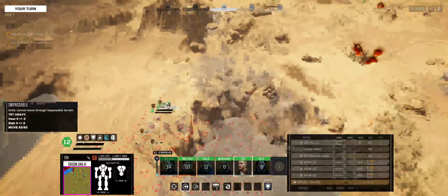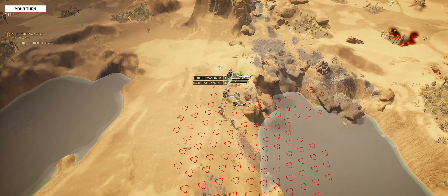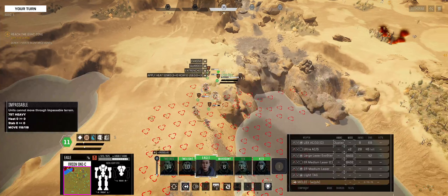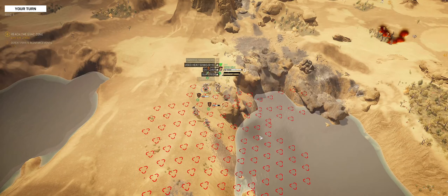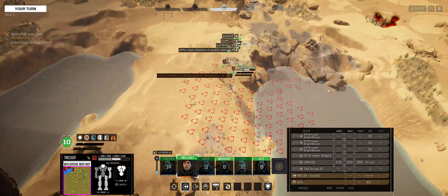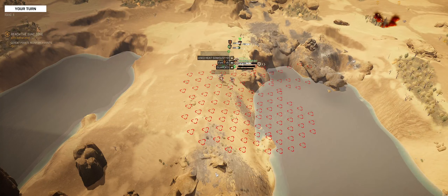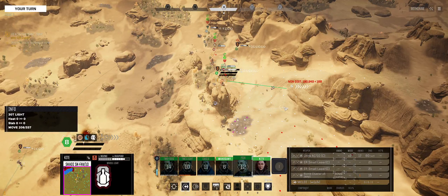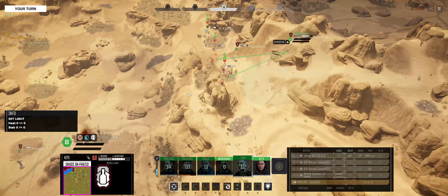So I think all we have left are a couple of Hunchbacks. We're going into the back — Hunchbacks are weak in the back, so that's what we're going to do. Let's go hit this one.